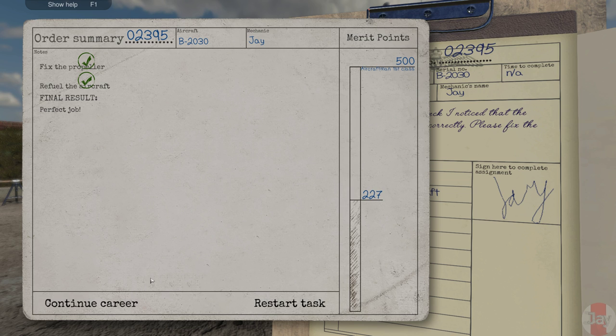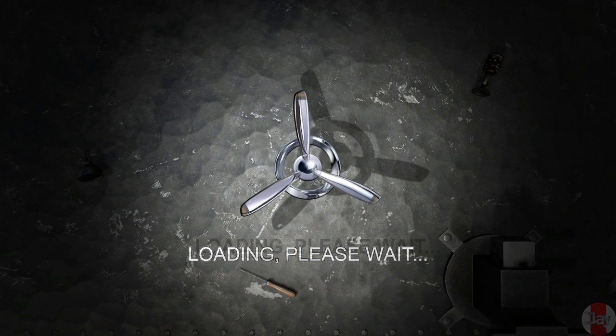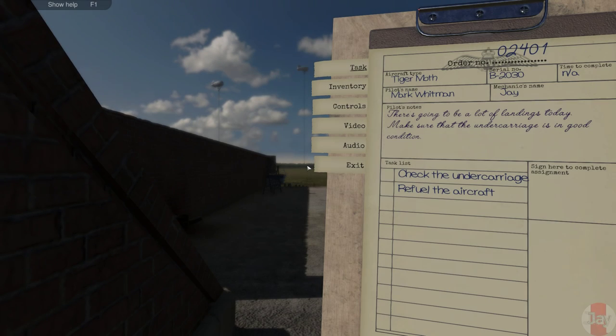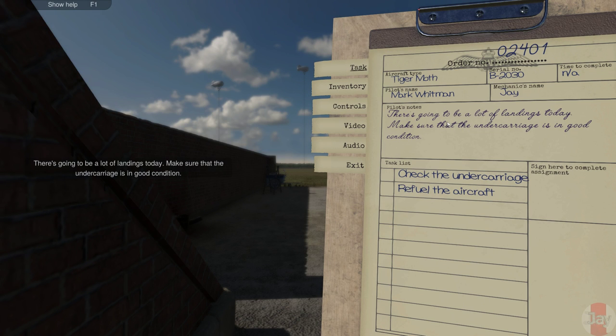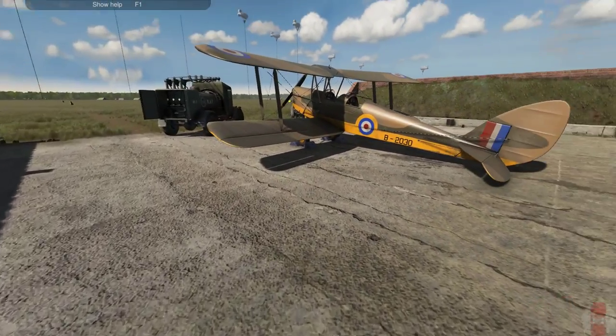Alright, so let's continue. We have 227 points and we need to increase up to 500 to progress. The next job is also Mark Whitman — the same pilot. He says there's going to be a lot of landings today, make sure the landing carriage is in good condition. Check the undercarriage and refuel — that's what we need to do.